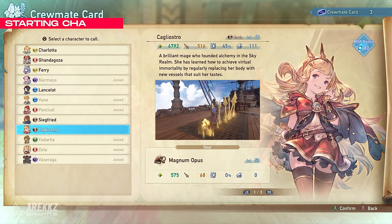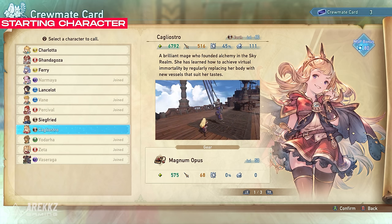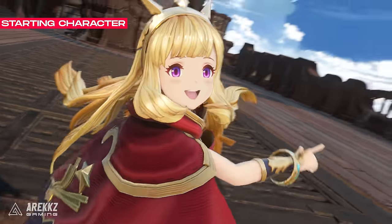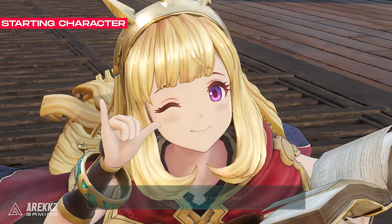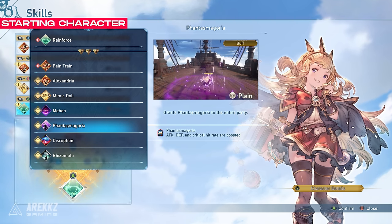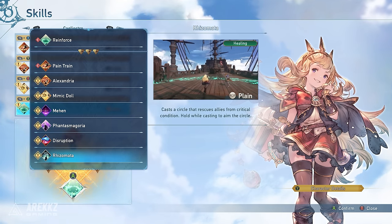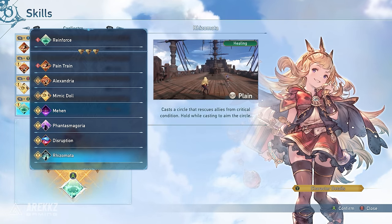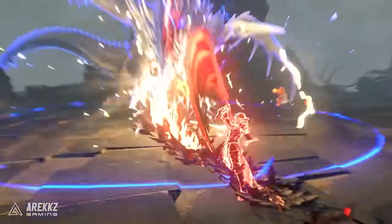For character suggestions, Cagliostro is a great support character to have as an NPC ally. She has a bunch of buffs that raise your damage and crit, and is one of the rare characters with a ranged AoE revive skill, which will be a massive help if you're struggling. Hopefully these tips point you in the right direction — let us know which characters you've unlocked and which ones you're enjoying.